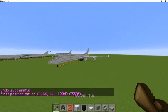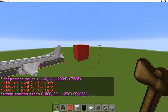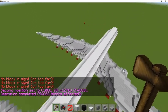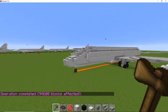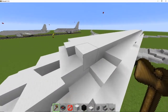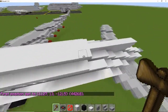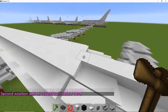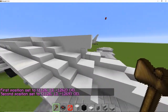We are actually getting through this really quickly. It's actually the last layer of the fuselage already — just to show you how quickly we are going through this. Slab, slab, slab, slab, then it's just a 3 by 47. Stair, slab, slab, slab, and from the inside of that stair go back 8 so you are above that stair. Now we can do the horizontal stabiliser.